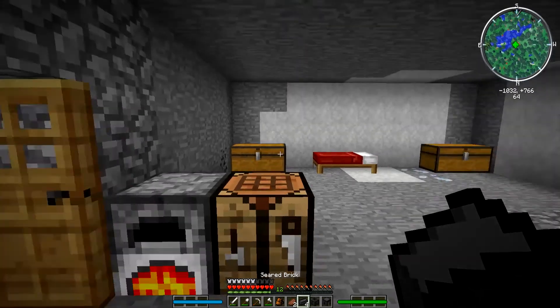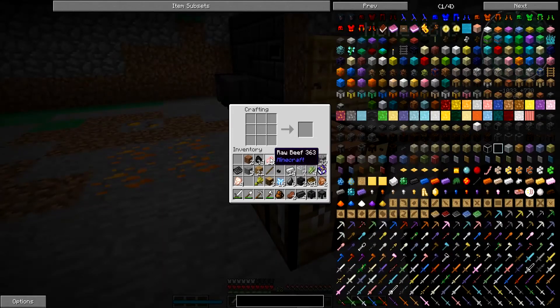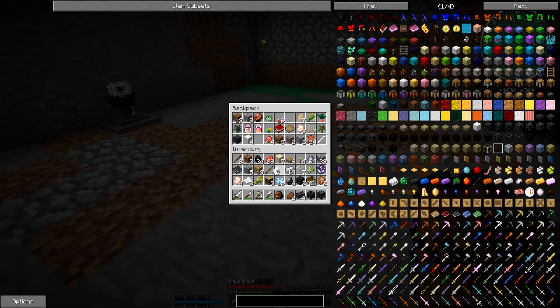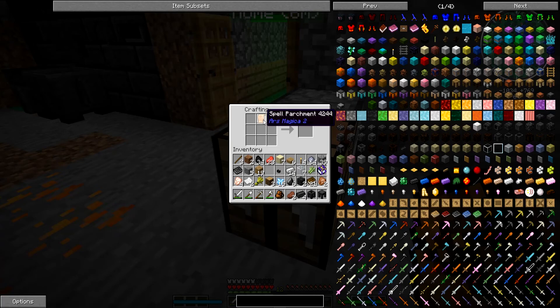We need two more seared bricks. While we're waiting for that we may as well craft this little thing. We need paper first — gives us three pages. So that goes like that. Feather, that thing, stick, torch, torch — then three like that. And yay, inscription table, sweet!